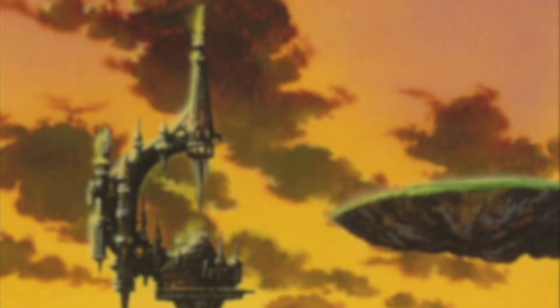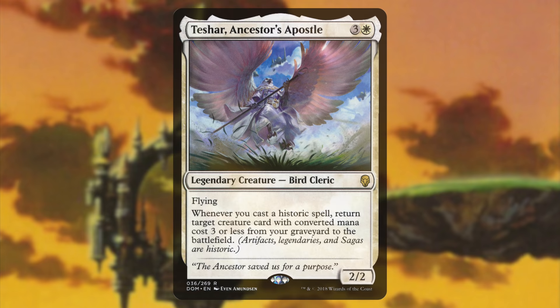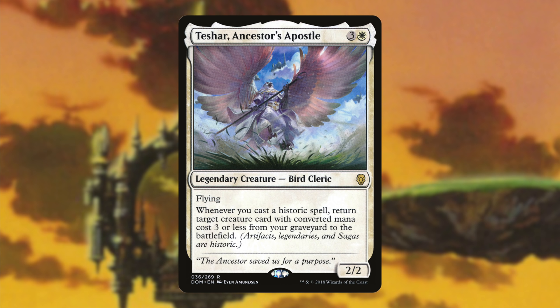Let's take a look at that first path with one of my favorite commanders: Teshar, Ancestor's Apostle. Is this the best deck, tier one? Hell no — not by a mile. It lacks blue, green, and black, commander's favorite colors. So what does it have going for it? Redundancy and a vast selection of the best stacks elements in MTG. The general combo lines rely specifically on Teshar being in play to repeatedly sacrifice permanents and bring them back for value. When considering a commander that functions as the main combo, you either play for or against this commander.